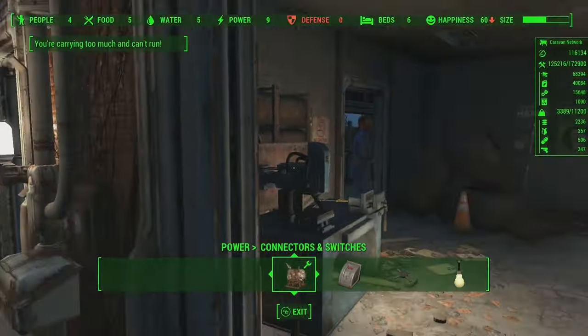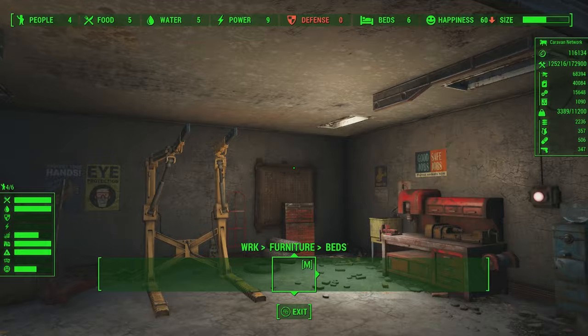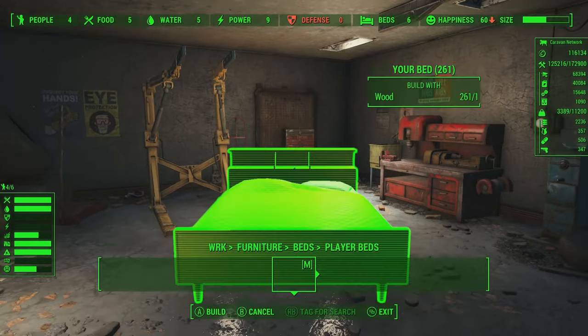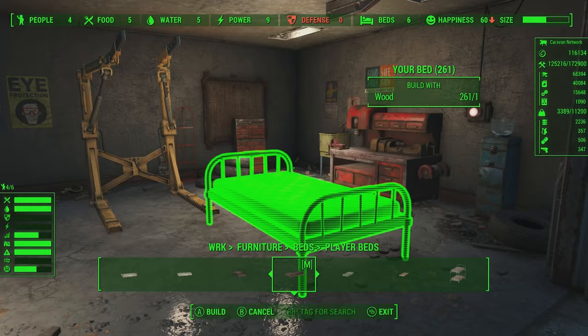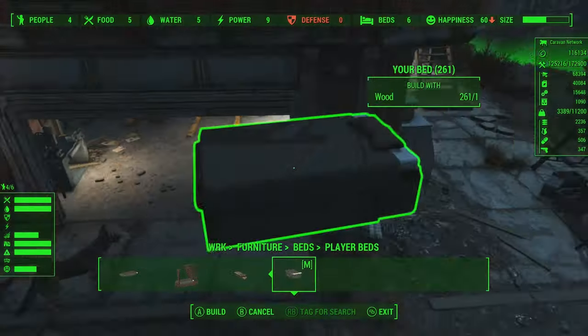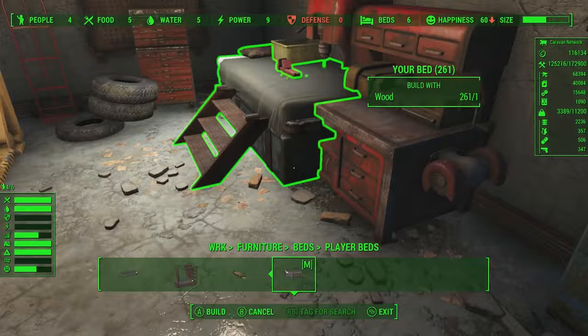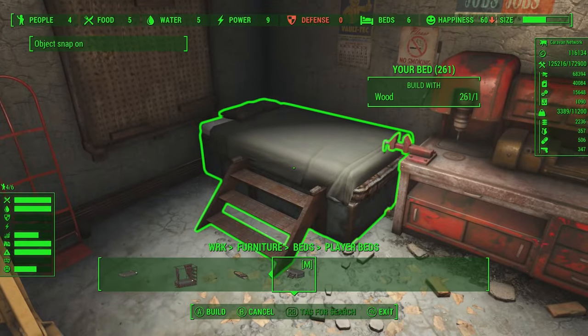I need to build myself a commander's bunk. Those are gonna be under WRK — furniture, beds, player beds. Here we go. This is not part of SS2 base; this is part of Wasteland Reconstruction Kit. I would like a nice bed but I don't want to take up much space. Boat bed — perfect. This one's nice, this is actually a legitimately nice bed. I like this design a lot. I think this is from... yeah, tuck you in right there.